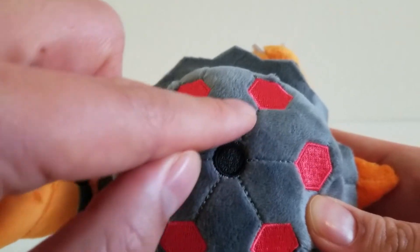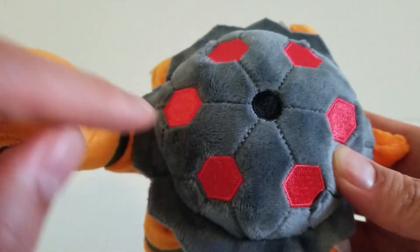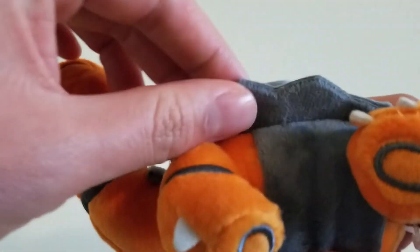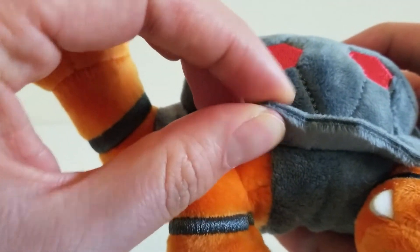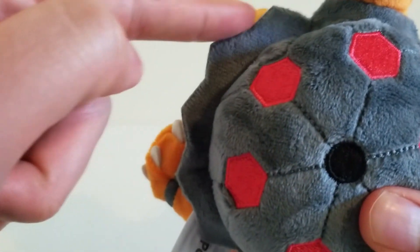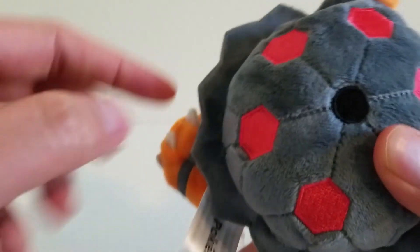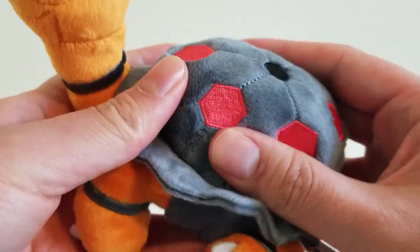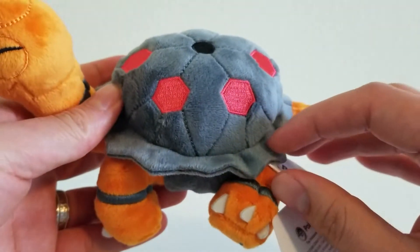We have all these lines sewn in for the pattern on the shell, which is pretty nice. Look at the edging of the shell — the edging is pretty thick, and I like the way it's done here. It has a zigzag shape. So even though the plush is soft, it does feel like a shell, which is pretty cool.